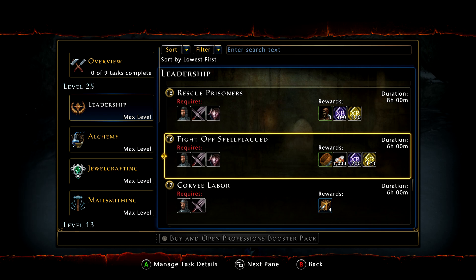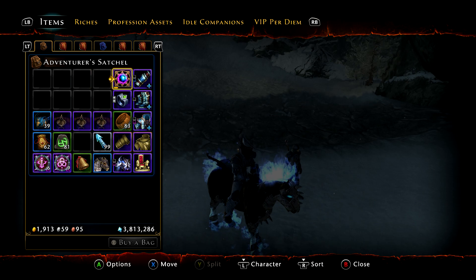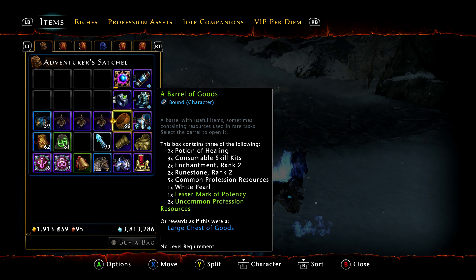You get one in six hours, you also get some copper and some XP. So not really bad. Not the absolute best item in the game, but it's an easy way to get some extra refinement, some healing potions at low level, and a very good way to stock up on profession resources.